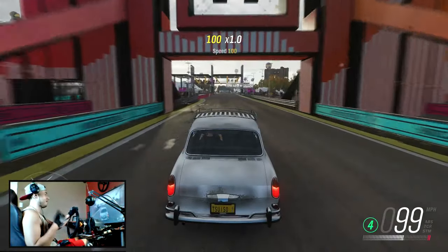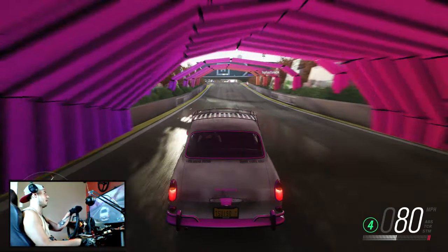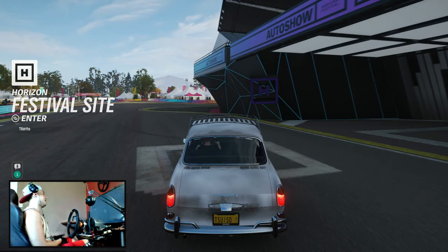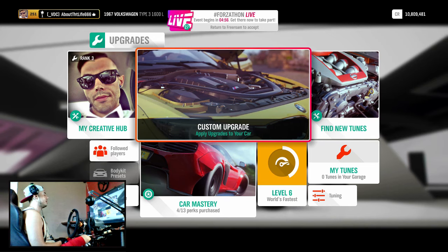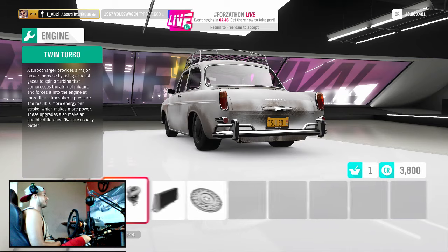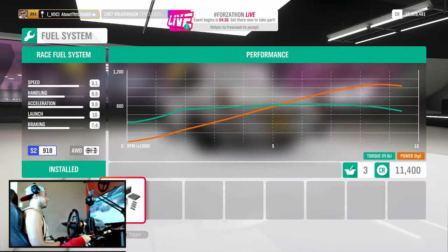So my idea was to do a video on it — let's take it, upgrade it as fast as we can possibly make it, throw drag slicks on it, rally suspension possibly. We'll try rally first and do a little tuning that way and see if I can turn it into a sleeper drag car, because this is definitely one car most people would not suspect to be fast in any way even in a straight line. Since I already upgraded it to the top of S1, we don't need to change a lot. The only upgrades I haven't done are turbo upgrades, one upgrade to the intercooler, and the fuel system — that should do it.